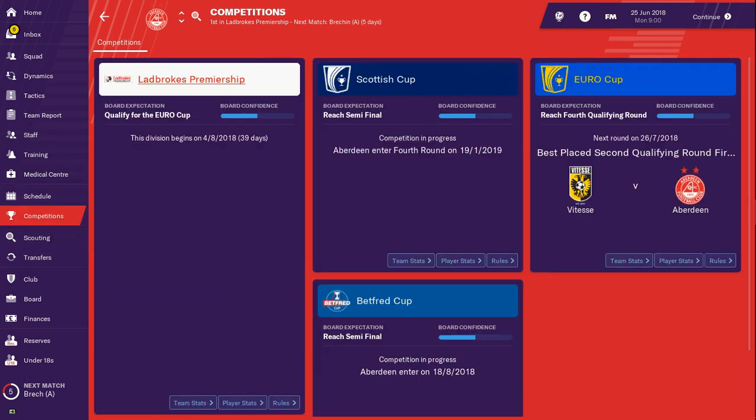How did the board want us to do? The Ladbrokes Premiership board expectation is to qualify for Europa League, which is basically a top three finish. A top fourth place doesn't necessarily get a Europa League spot — it depends on who wins the Cups. Scottish Cup ambition is to reach the semi-final. Betfred Cup: reach the semi-final. Europa League: reach the fourth qualifying round, which could be pretty hard — only Rangers did that this season.